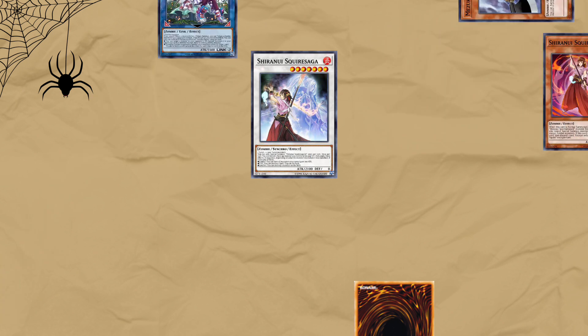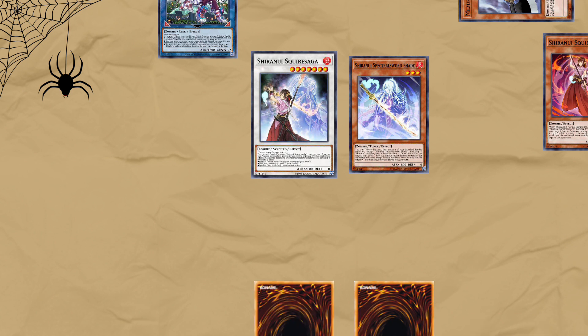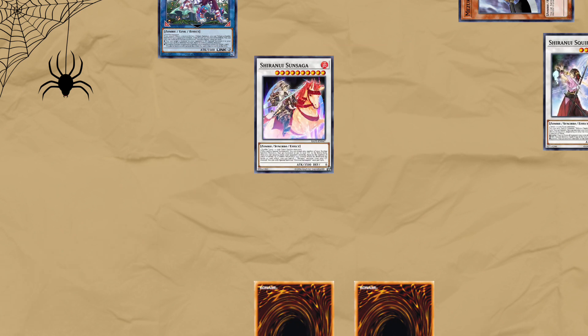Now Mizuki effect banishes itself to summon back Shade. Sucker effect draw a card. Synchro Shade and Squire Saga into Shiranui Sun Saga. Sun Saga effect returns Squire Saga to your extra deck to destroy a card on the field. This gives you a 3500 indestructible body and a plus two in card advantage.